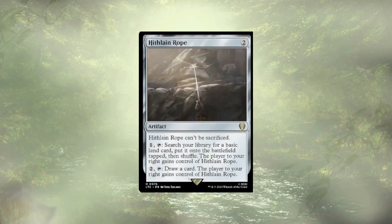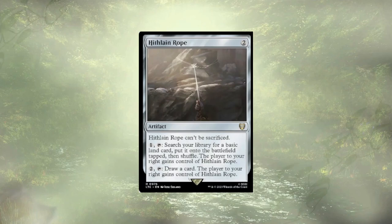Heirloom Rope is a group hug card. You're either paying three to find a land, allowing your opponent to do the same thing for one, or you're paying four mana to draw a single card, allowing your opponent to do it for two. It's just not good value.